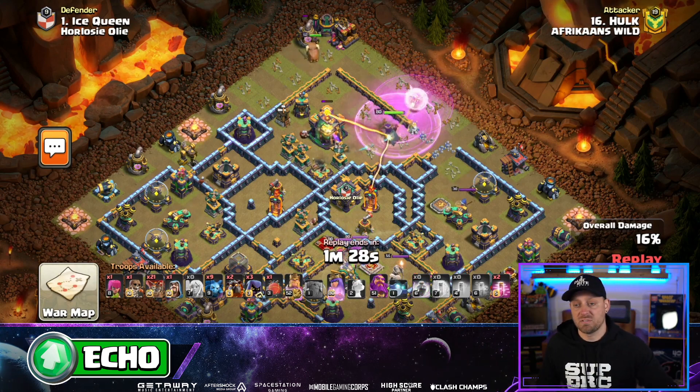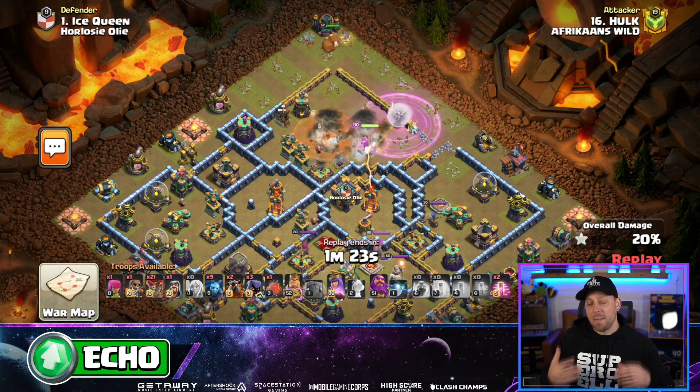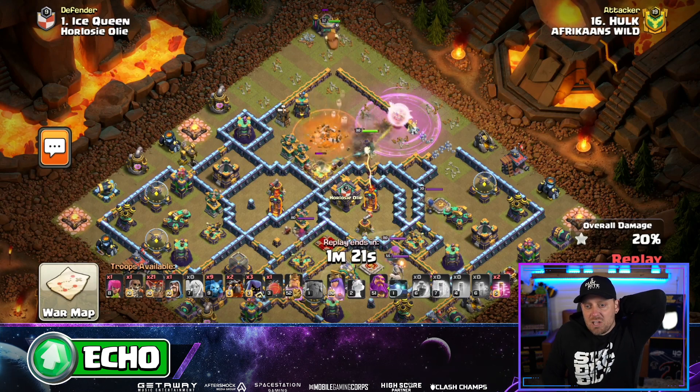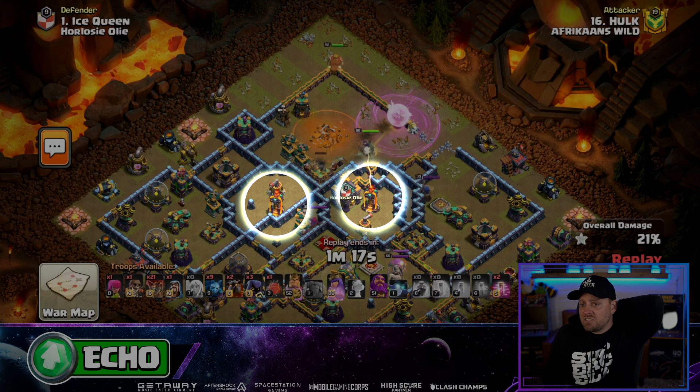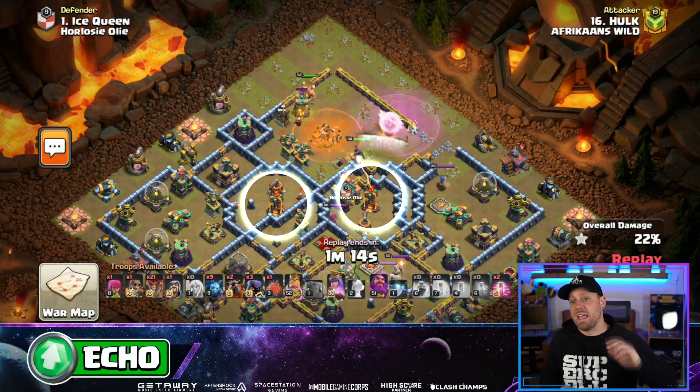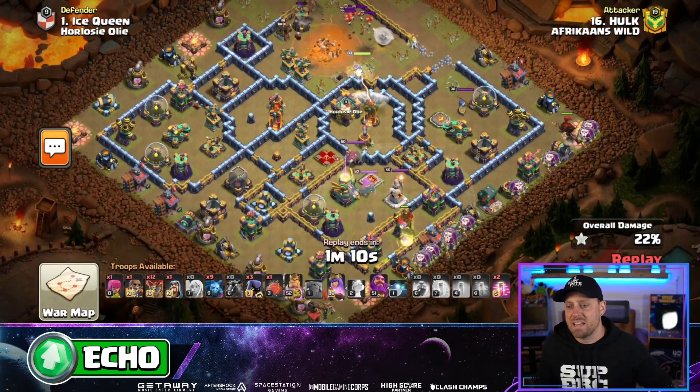Especially with those Super Minions from far. But the Queen actually does a nice job here and takes down the Town Hall. So it's a little bit of a bait-y Town Hall compartment, calling you in. I would love to see a single target Inferno Tower right there in the center, but clearly that is to shut down a Lalo style attack — which, if you look at the composition, that's what we're looking at right here.